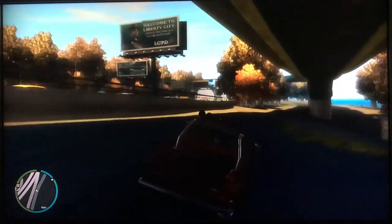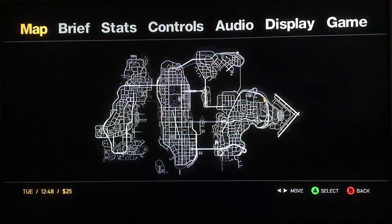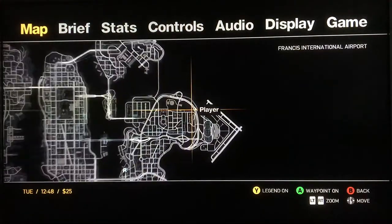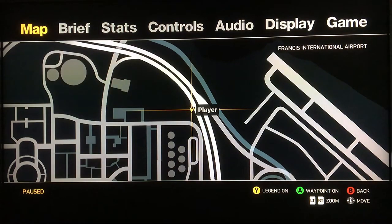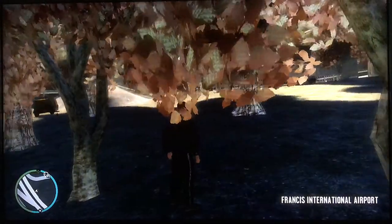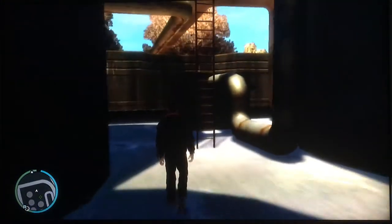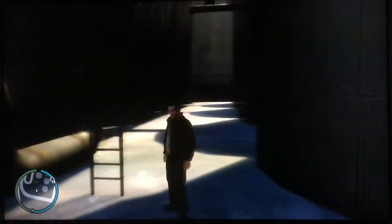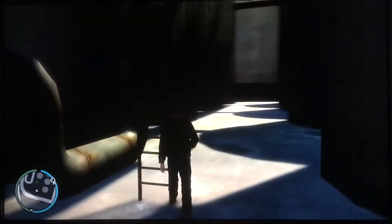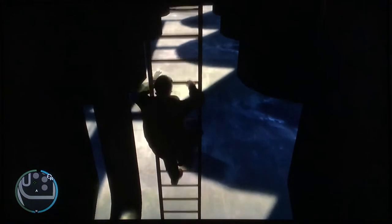I'm just going to cut to the area where the combat pistol is. The combat pistol is located in an area with oil storage, kind of around this area. Once you are in the oil storage tank facility, there's a ladder between the tanks that leads to a catwalk between eight or so storage tanks. You get up to the top of the catwalk and that is where the combat pistol is located.